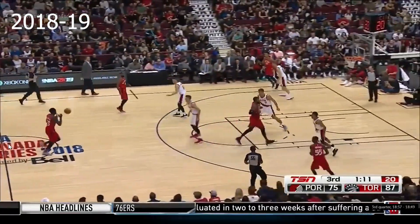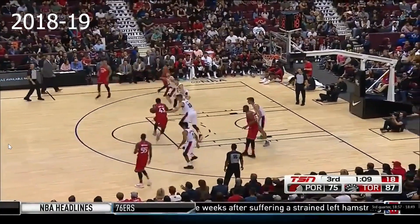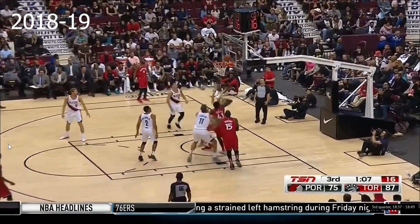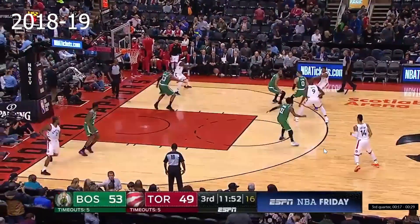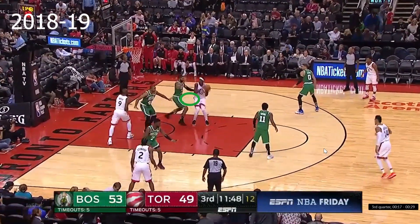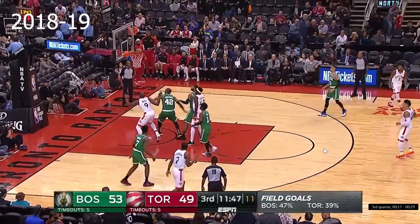Siakam's iso progression was key to the Raptors' 2019 title. He started to figure out how to combine his shiftiness with strength. When he got a step on his defender, he could then drive into them to create the windows needed for his finishing. He learned the subtle art of getting into a defender's chest without causing an offensive foul, deadly in combination with his speed and length.